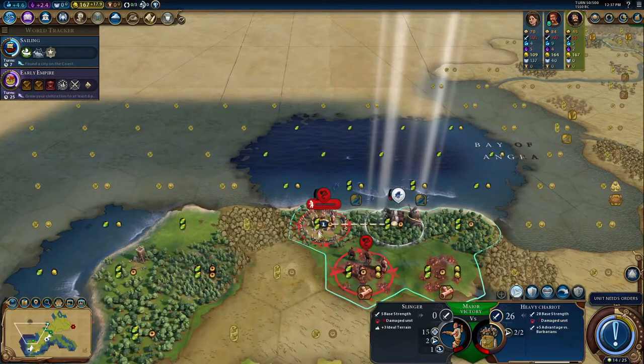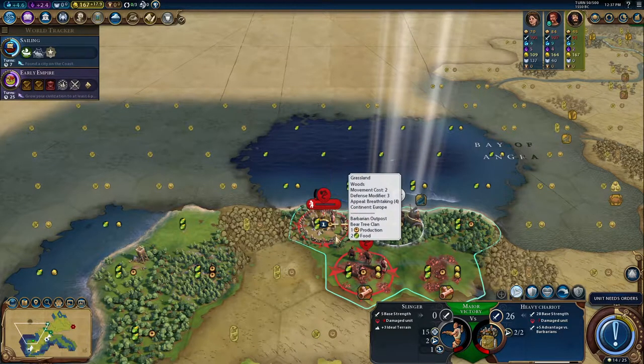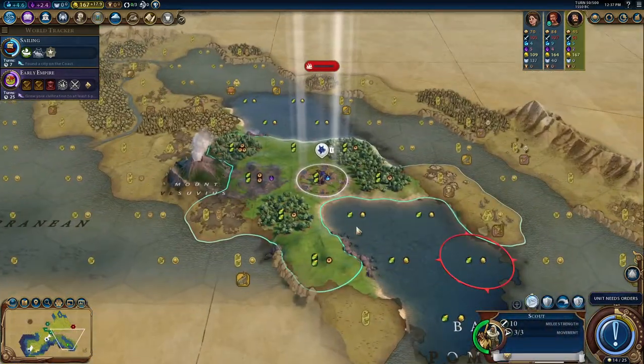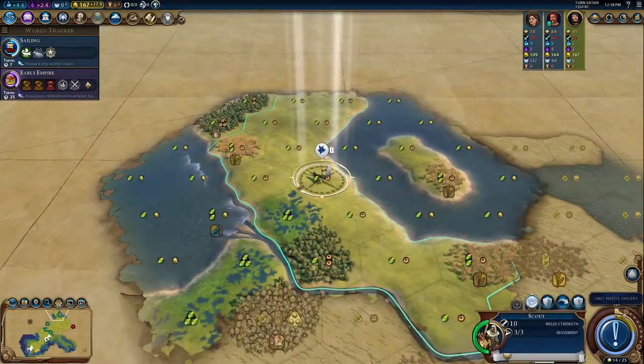He has 9.4 science and we have 4.6 — the AI is not slouching, though he does have a lot of cities which may contribute to that. I think I can take this unit out. Actually, that might be risky — he'll probably kill me by then, so I might want to retreat and get some health back, because I don't think barbarians actually heal.